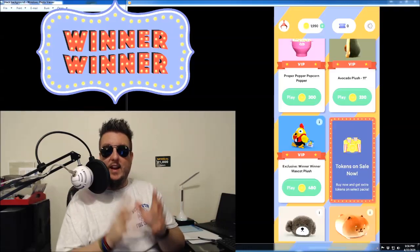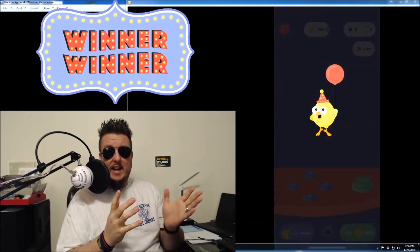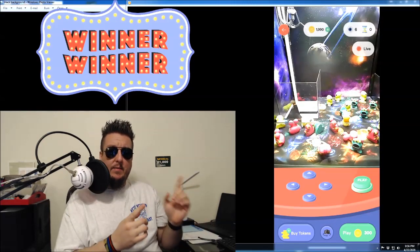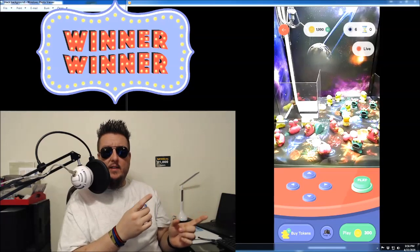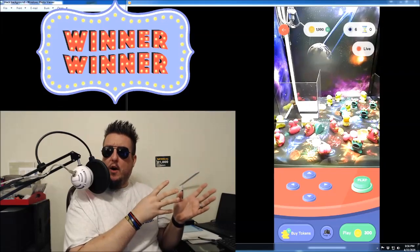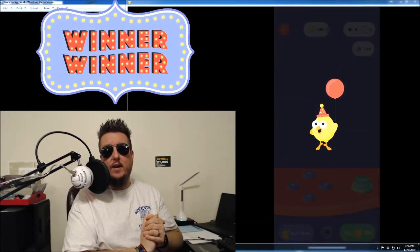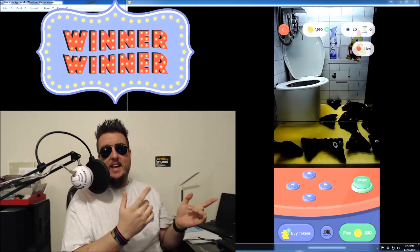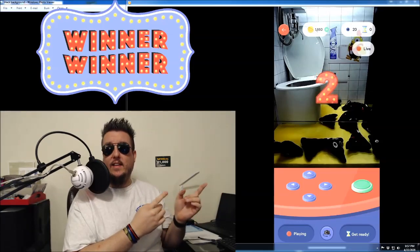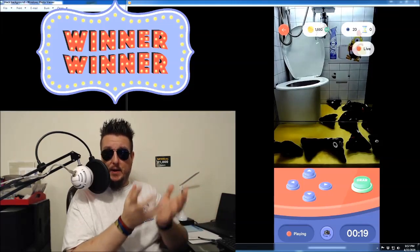Unfortunately, that was an expensive machine — it was almost 500 tokens. So we did try, unfortunately that one just wasn't going to pay out. Check out this one machine here — you got to grab one of these little rubbery guys. Look how big that claw is compared to that. That was for the Funko Pop Charmander there at the top. Check this out guys — put the poop in the toilet. How fun is this right here? You got to try to grab the poop and put it in the toilet, right where it belongs.